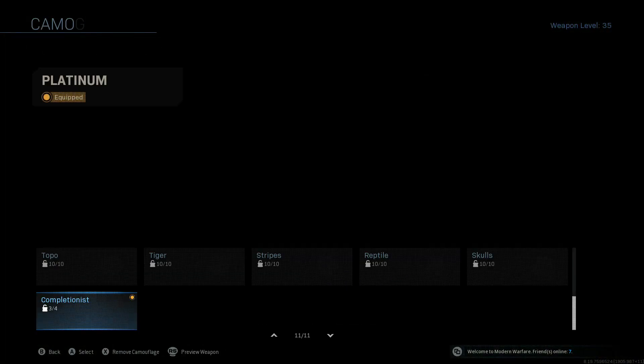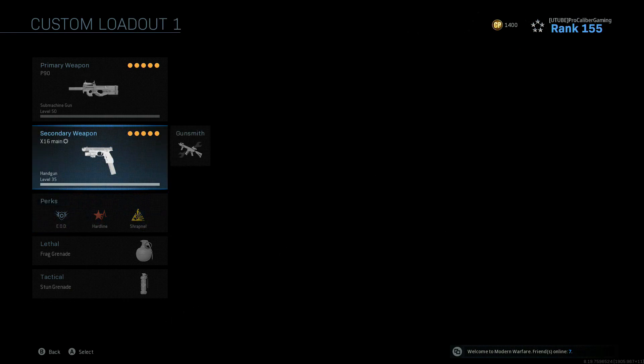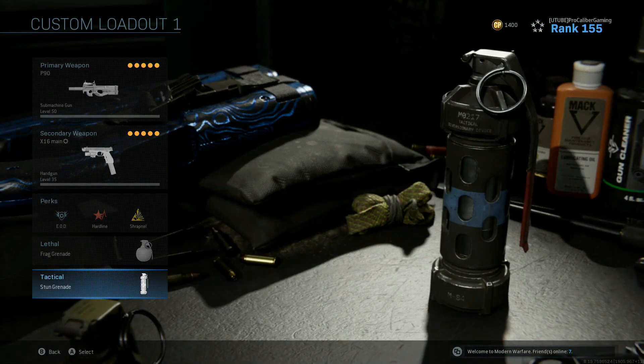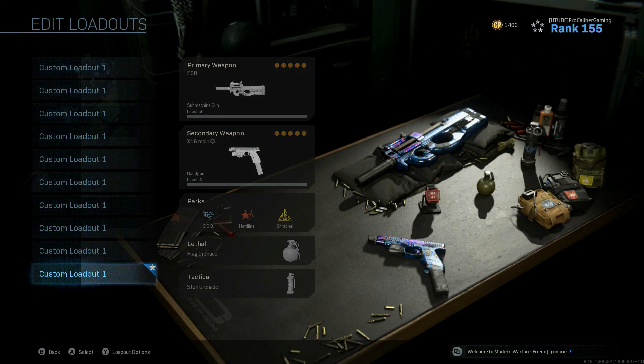For a full class rundown: we got the P90 in the primary slot. I changed my pistol to the X16 for our secondary. For perks, we'll be rocking EOD, hardline, and shrapnel on this one. For the lethal we got a frag grenade, and for the tactical we got a stun grenade. Now let's hop into the old Shoot the Ship and see what we can do.